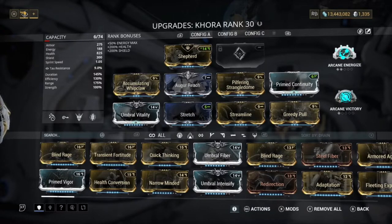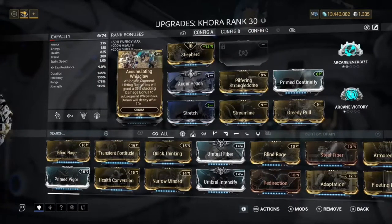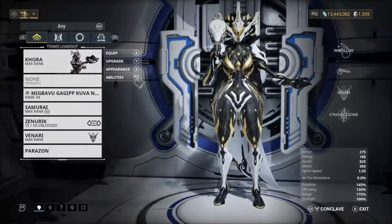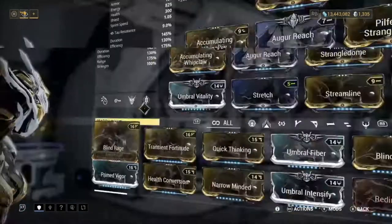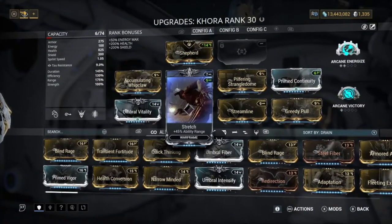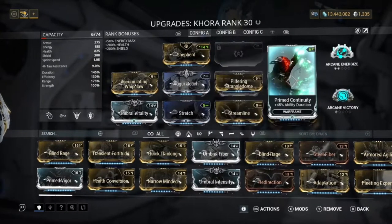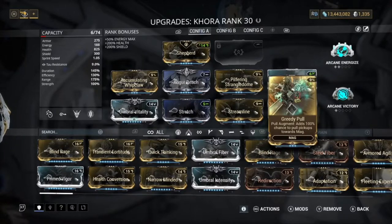You can change this build up if you like, but I definitely recommend having efficiency, range, and duration as the main ones. As for strength, you're not really going to need it since Accumulating Whip Claw gives you a lot of damage bonus to your Whip Claw. When you're using this build you also want to have a stat stick. We had Augur Reach and Stretch for range, Pilfer and Strangle Dome for extra drop chance, Streamline for efficiency, Prime Continuity for duration, and Greedy Pull for our augment on the pull.